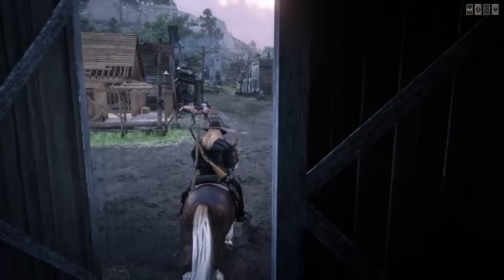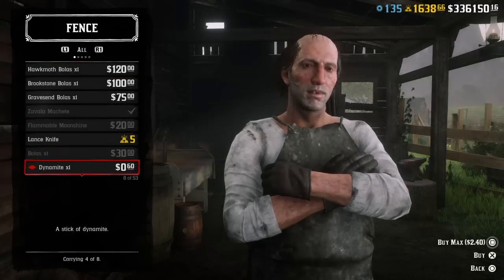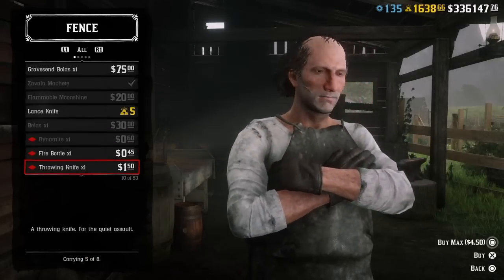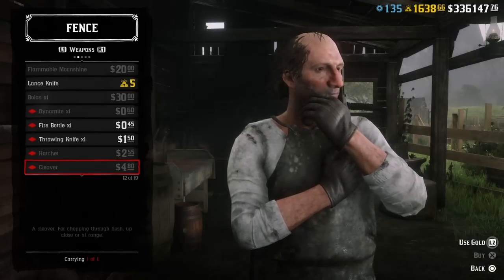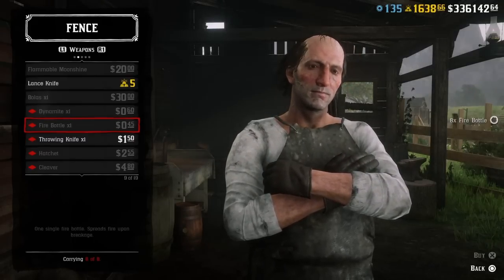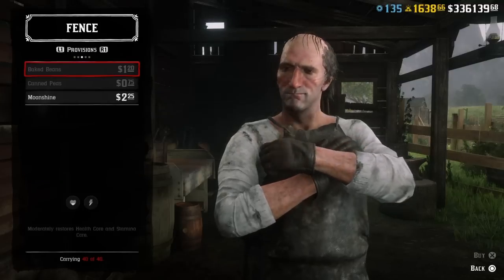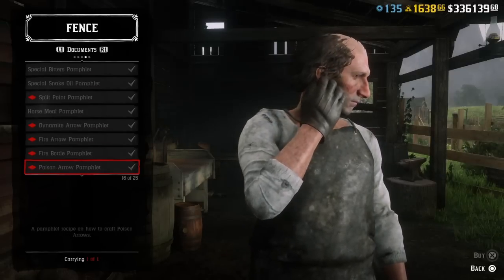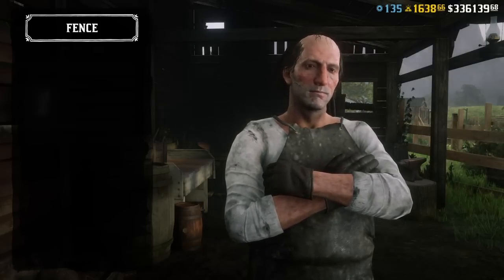Now we're going to run over to the fence — been a while since I've been through here. We got dynamite on sale. Might as well get it while I'm here. Fire bottles, throwing knives, hatchet, cleaver, tomahawk, machete — all on sale. I needed some of those, get it while you're here. Documents are on sale — pamphlets, explosive pamphlet, all of them are on sale. Already own them so I can't tell you the prices, but that's not too bad if you ain't got them.